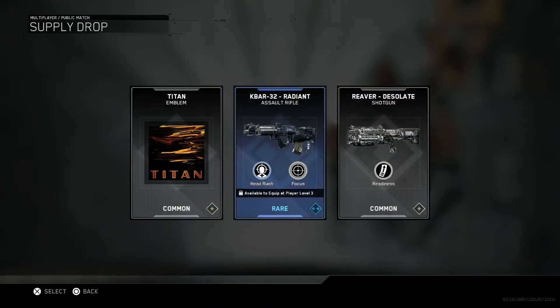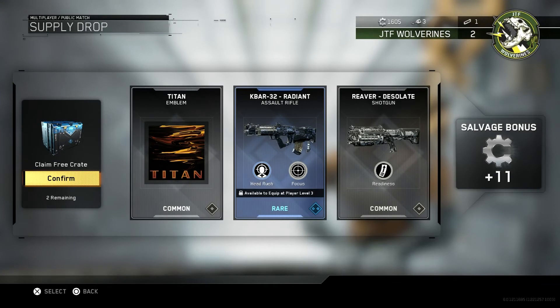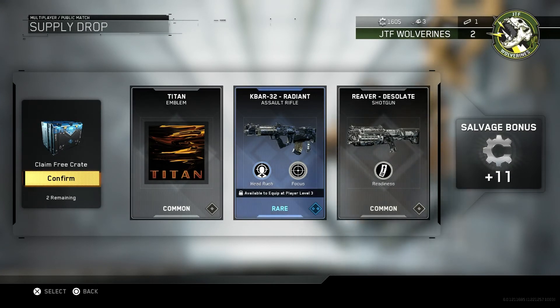So we've got 3 remaining until we open the Common Supply Drop. We've got the Titan Emblem — that looks pretty good. Plus we've got the Radiant Assault Rifle, the K-BAR 32. Plus the Reaver Desolate Shotgun — the Readiness — that doesn't look too bad. Plus 11 Salvage points.